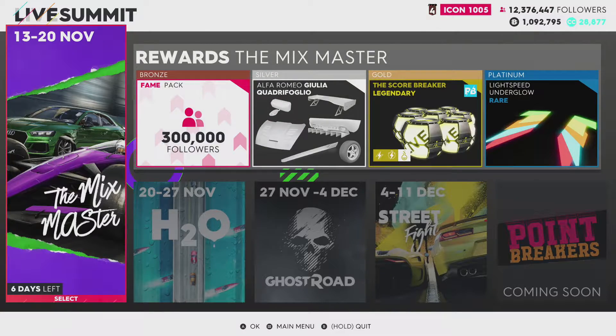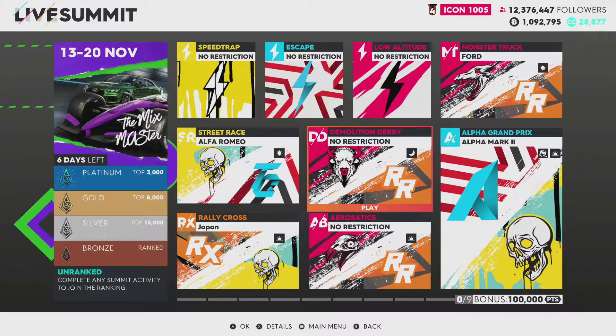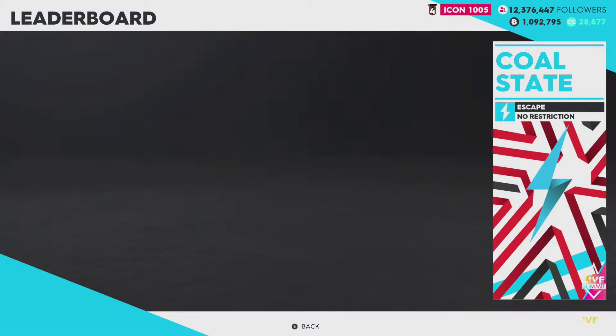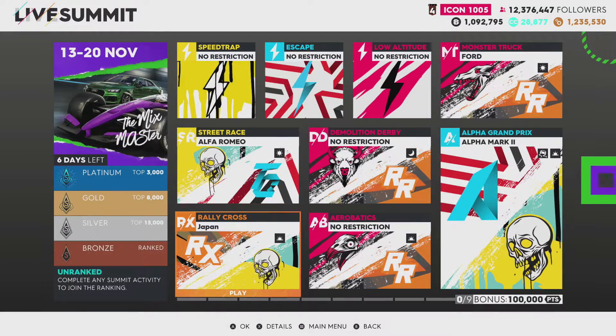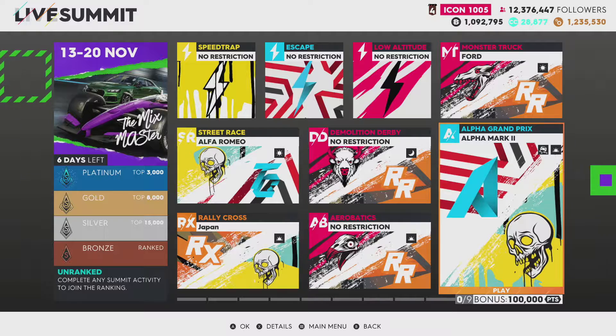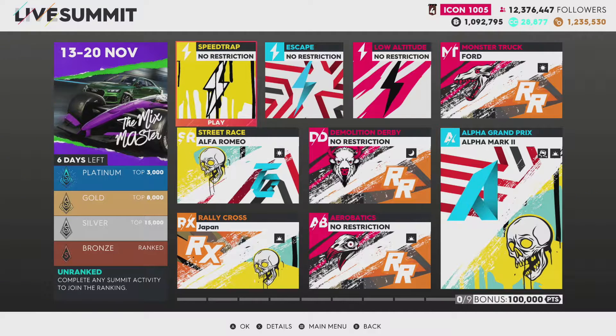Today we're going to be doing the Mix Master. In order to do it you'll have to have at least a Ford monster truck, an Alfa Romeo street race vehicle, any type of demolition derby vehicle, any plane, and at least a road vehicle. Any boat really, and then a rallycross vehicle from Japan like the R34, an aerobatics vehicle of any kind, and then the Alpha Mark II Alpha Grand Prix vehicle. So that's exactly what you need.